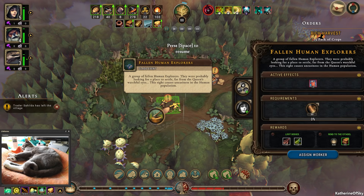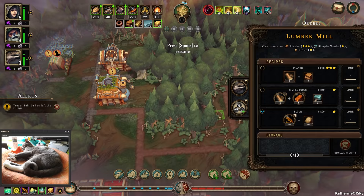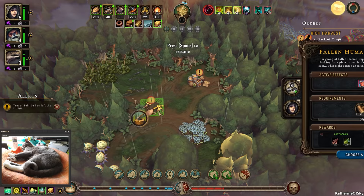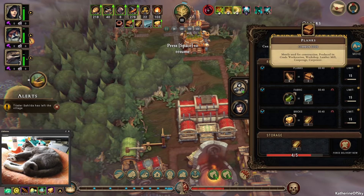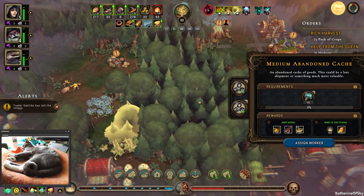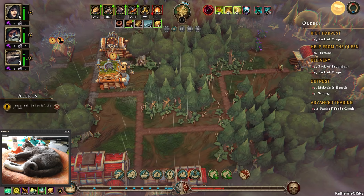We have an emergency — fallen human explorers. We need to clear this as soon as possible because there is a major debuff from this, as we had in the last episode. We'll take the human and put them on this expedition. We want the Queen's Grace, and there's reinforced saw blades — plus one to every yield! That's amazing. Just to give perspective: we get two planks every yield and that costs us eight lumber — we're going to get three, increasing by 50%. We only need 30 logs so we're going to get that.